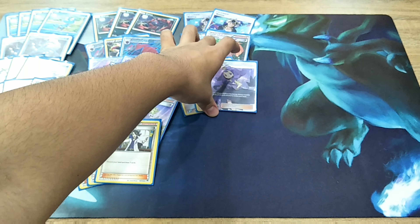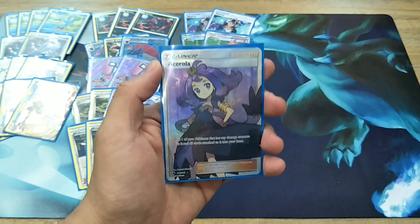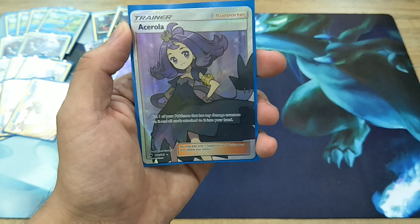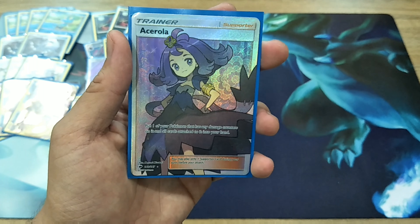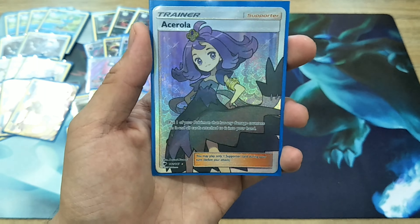Let's talk about Acerola first. If in your last turn you used Water Shuriken and Righteous Beating for 180 or 210 damage and your opponent's not dead and they hit your Zoroark for a chunk of damage, that's where Acerola comes in. You're going to Acerola your Zoroark, promote your Greninja Break, use Giant Water Shuriken, and then promote another Zoroark in to take another huge hit.